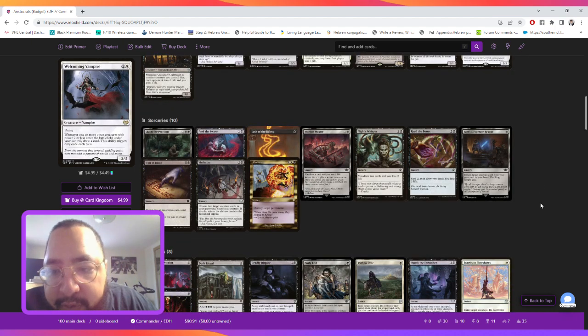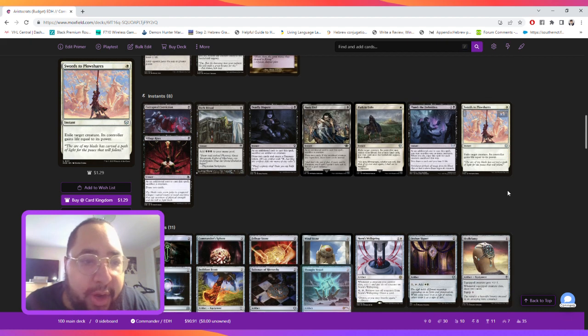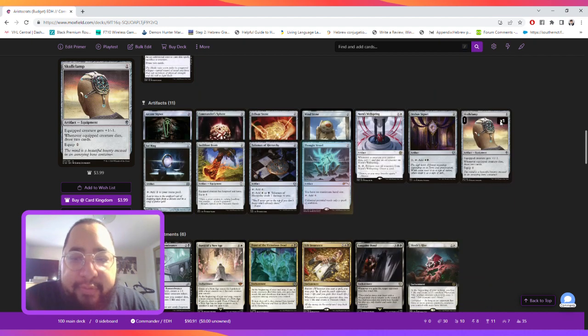For spells we're running Sign in Blood, Read the Bones, removal pieces like Feeds the Swarm. Sam's Desperate Rescue is good because it can return a creature from your graveyard. We're also running Corrupt, Dark Ritual to add three swamps to our mana pool, Deadly Dispute, Nasty End, Path to Exile, Plumb the Forbidden, Swords to Plowshares, and Village Rites.